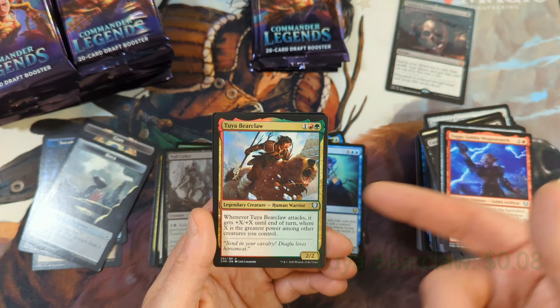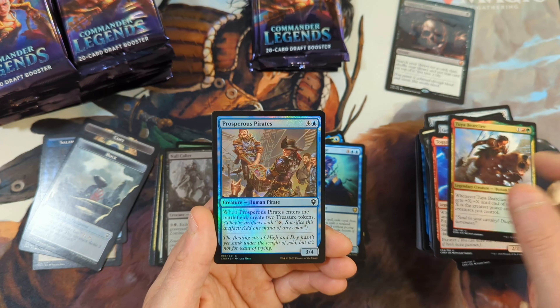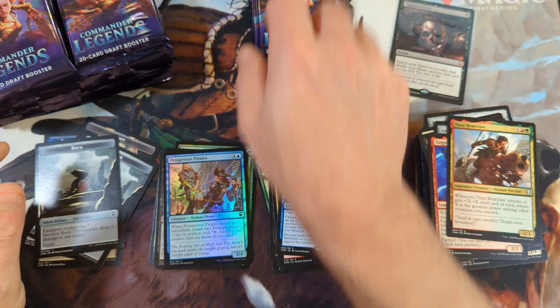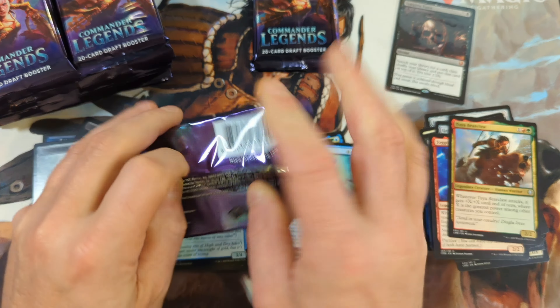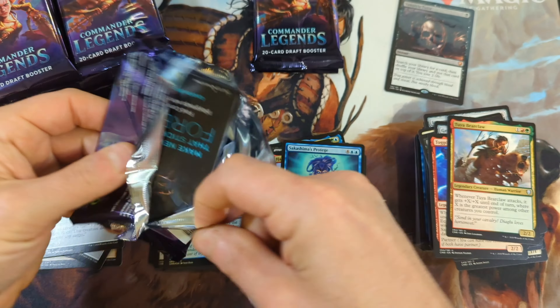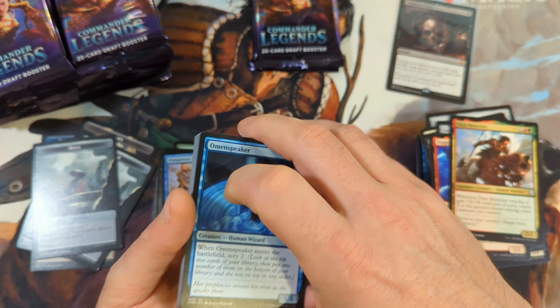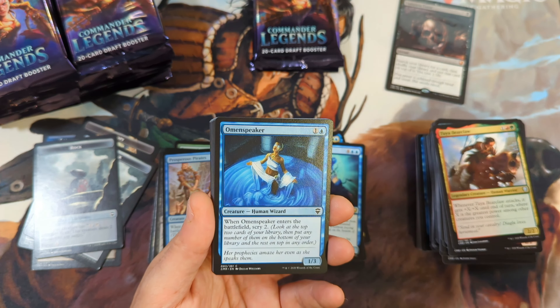We've got Togo and our Playmat. Taya Bearclaw — no value. Prosperous Pirates and a Rock token. Well, that's not true — Taya is currently valued around 8 cents. I looked it up just before the video opened, which by the way is twice what it was a year ago. So another 20 years, we might have ourselves a dollar.